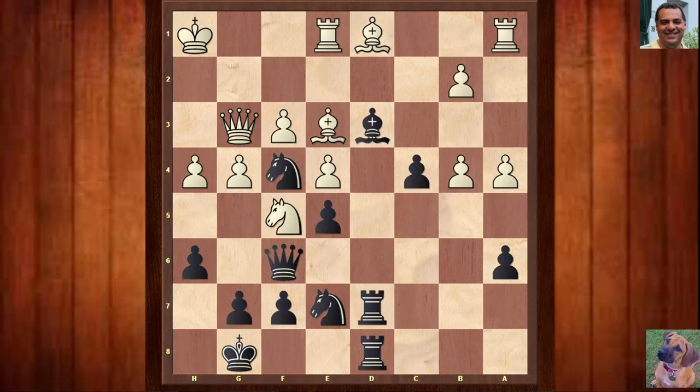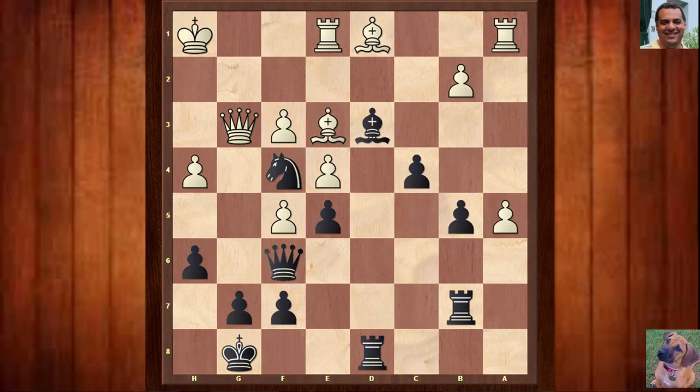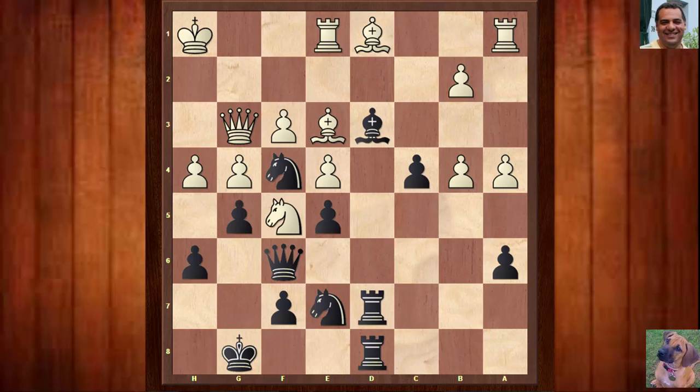Now Black plays g5, establishing that f4 Knight. Black really doesn't want to take on f4 here and open up the Queen. Possibly Nxf5 also is technically good, leading to interesting positions, but Botvinnik gave White the extra pawn — let White hold on to it. So g5, but he's got such an iron grip on the position, and he's famous for his iron grip. The pawn sacrifice for that particular stylistic emphasis seems very logical.